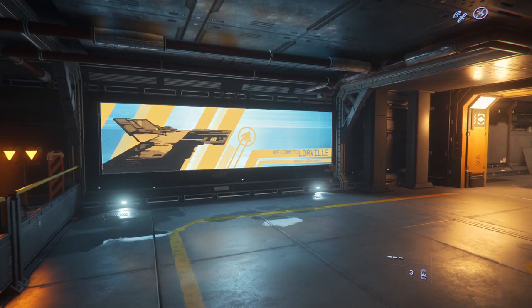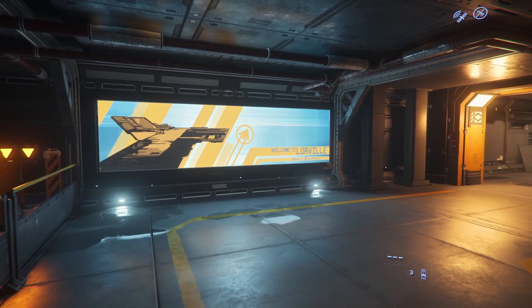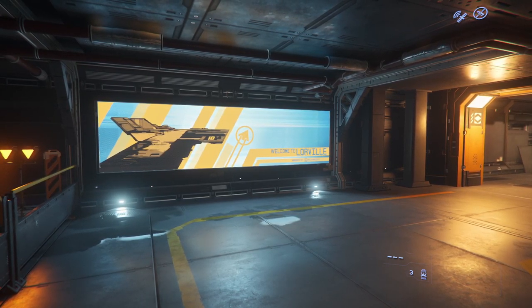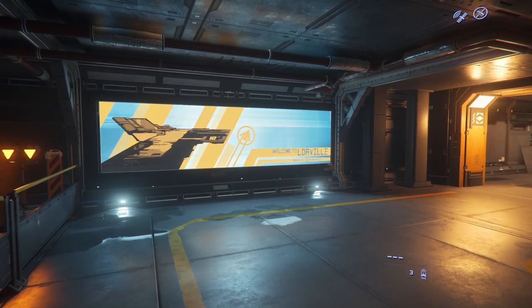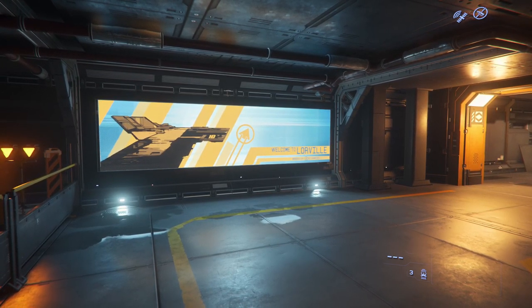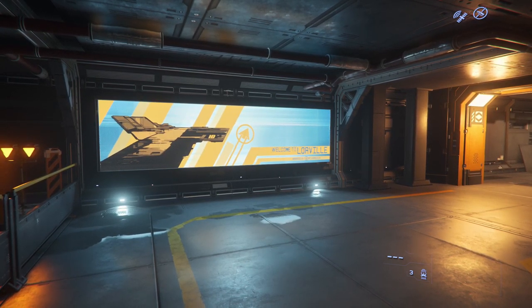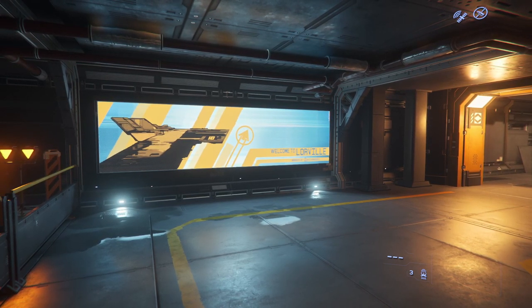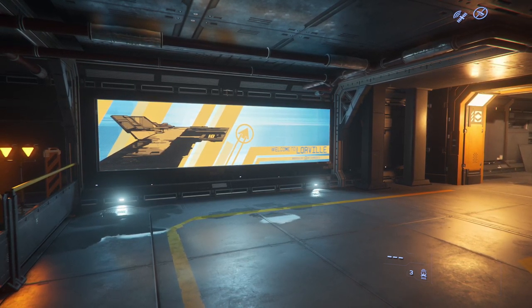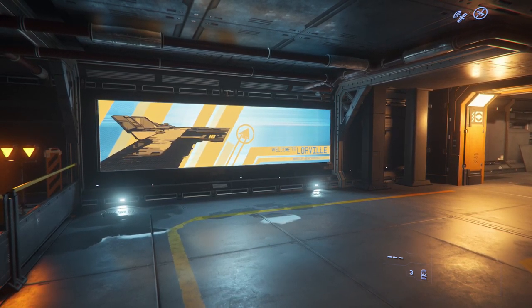Welcome to another episode on the channel. We are doing Star Citizen again, currently at Lorville on Hurston. As the title says, we're going to be making 100k per cargo run. We're also going to see whether we can make money using a relatively starter ship — one you'd buy on the pledge store or in-game for quite cheap. We'll be using the Nomad, which has about 24 SCU.